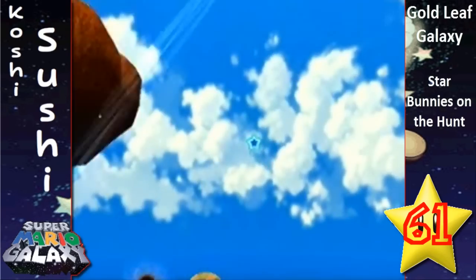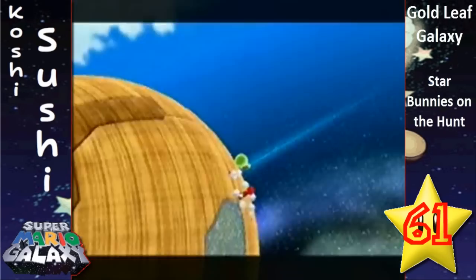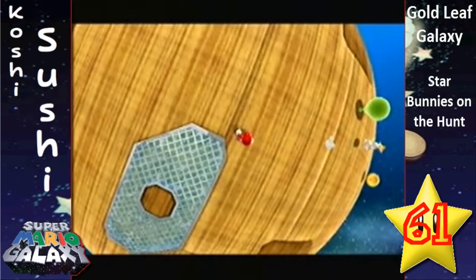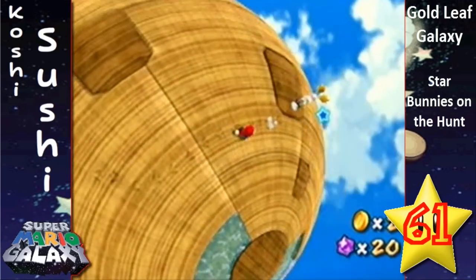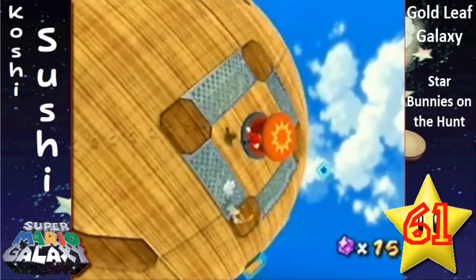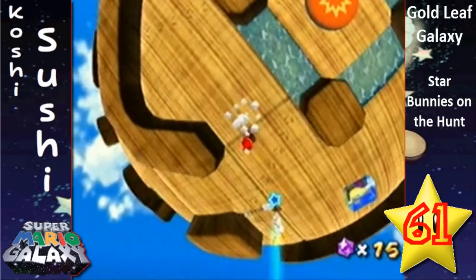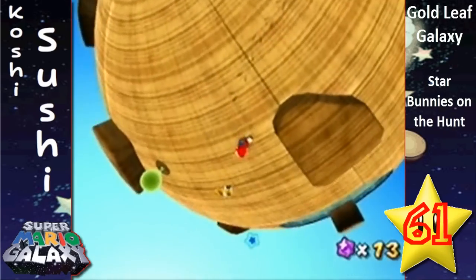They're just going to sling you towards the next planet. This part requires — remember those star bunny chases, the ones that are really annoying? Yeah, you're gonna have to do it again. There are like five star bunny chases in here. I guess I should have collected more star bits when I had the chance. If you go under here and hit this, there'll be walls, which makes it much easier to try to get the bunny.